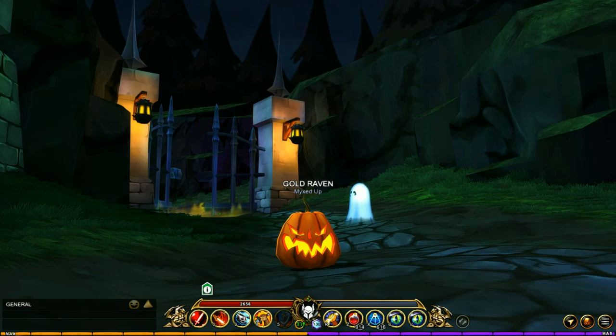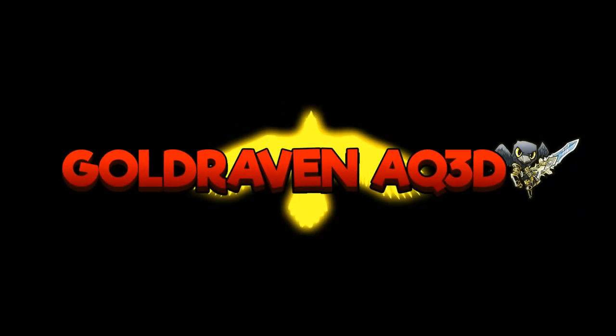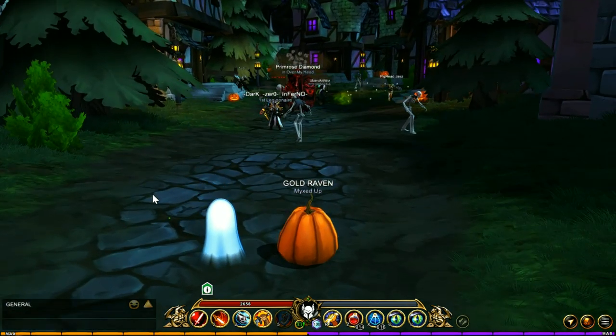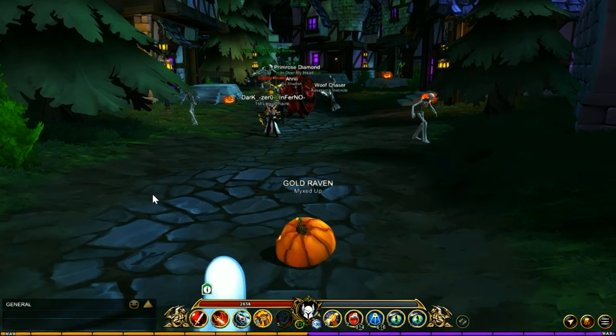Welcome back to another video, I am GoldRaven and this one is going to be on the drops of Mogloween. Let's get right into this video. The first place we're going to be covering is the town, and there are about four drops here — one of which is an actual item, the other three which are not.